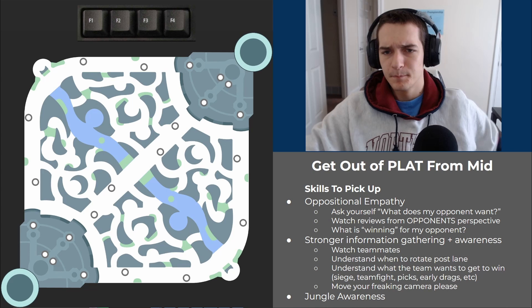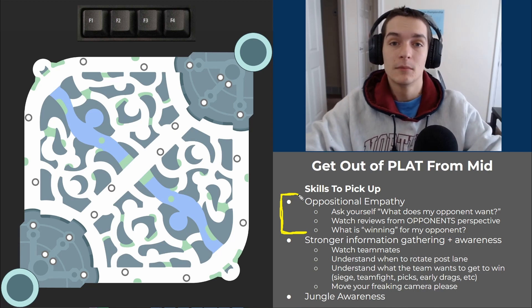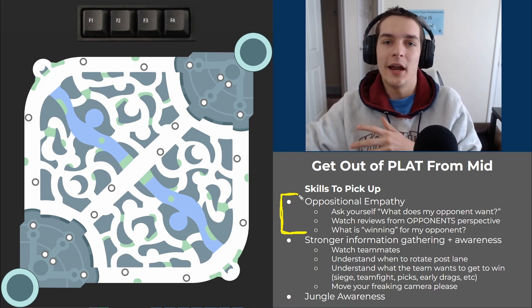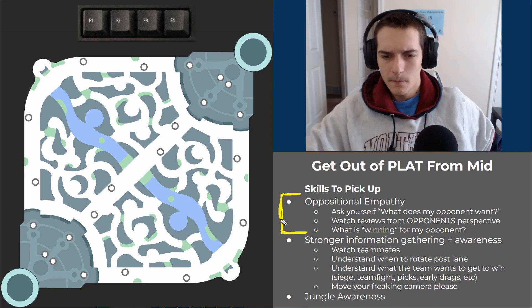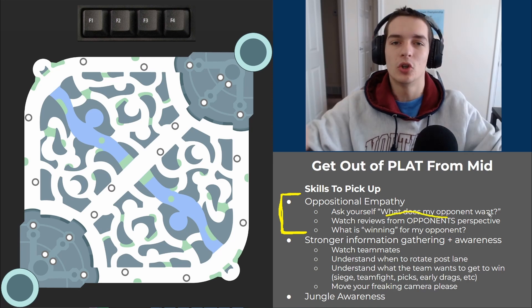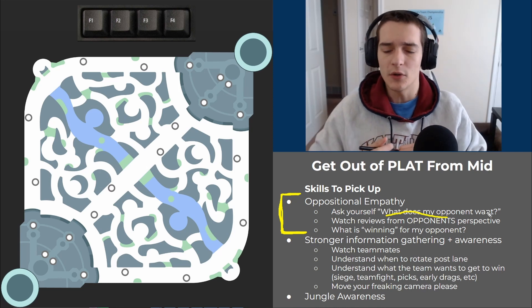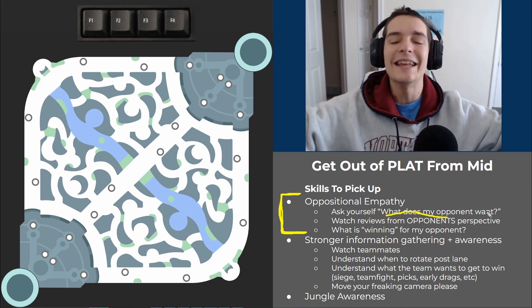So skills to pick up. The first is oppositional empathy — being able to put yourself in your opponent's shoes at any moment. You want to know their win condition from the beginning of the game, when they want to trade, when they power spike. To start doing this in-game and in reviews, ask constantly: what does my opponent want? Is he trying to last hit, push, rotate, freeze, wait, speed up the game, play slow? What is my opponent doing right now?